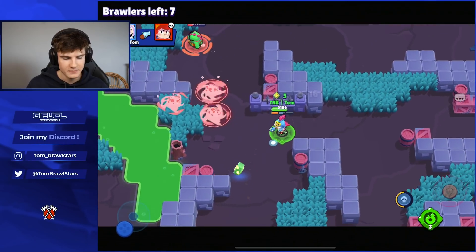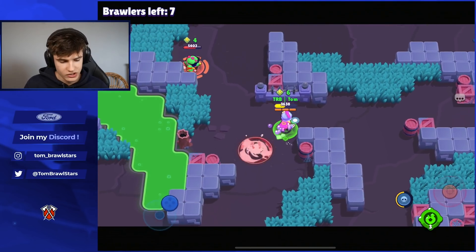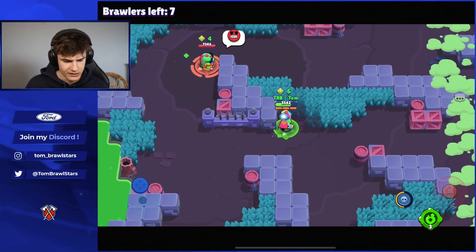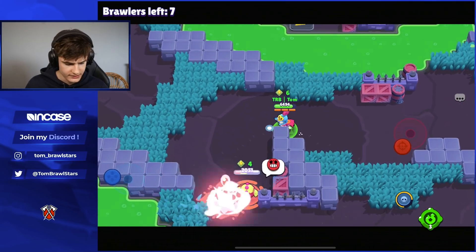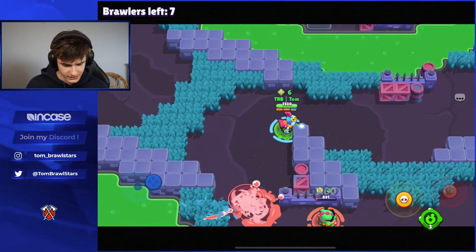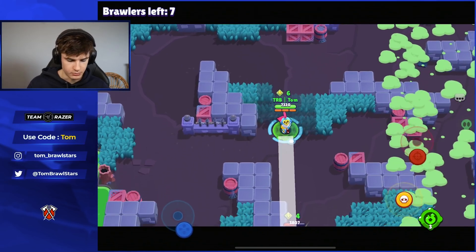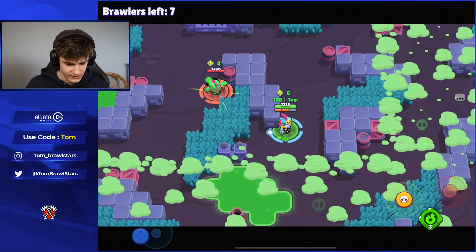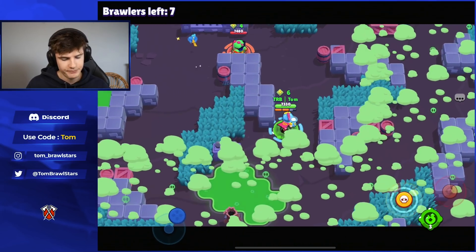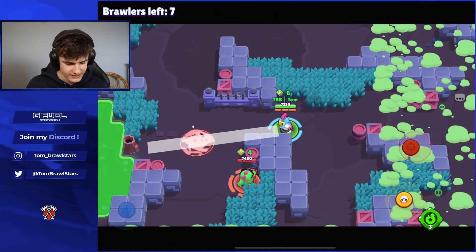Buzz is going to be pushing us. Not too scared about this super because we're one-shot super — we should be able to deal with Buzz even if he does super us. He's going to be one shot. Let's see if we can pinch Buzz with Brock on the other side of the lake. We got ourselves into a bad position, but Brock continues to kind of pinch with us. We want to be in mid as much as possible.